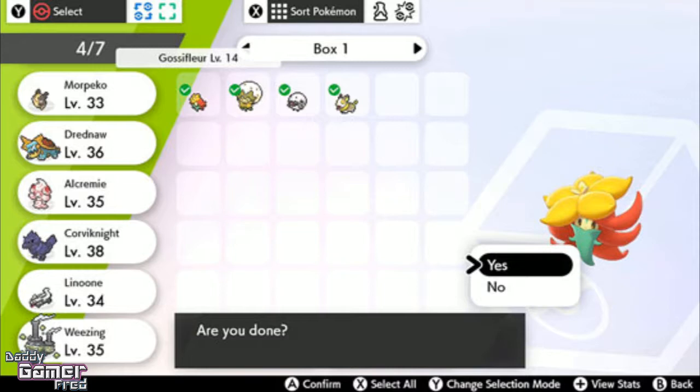The boxing system in Let's Go is terrible — it's just one huge box and everything's all convoluted. Yes, you can organize it, but who wants to do that? I want my stuff organized into proper boxes. But let's move on.